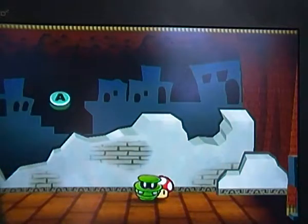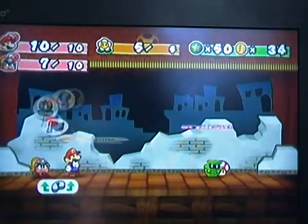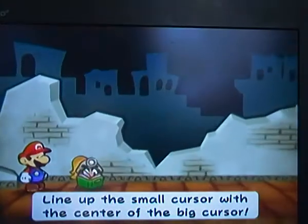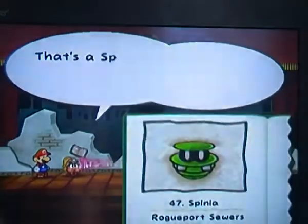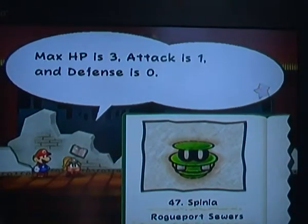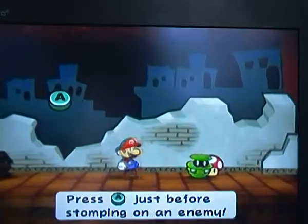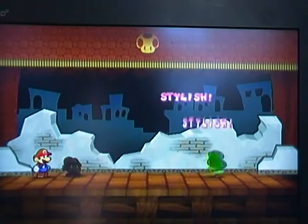We have a new enemy! Another thing in this game: enemies can hold power items, which is why I'm throwing a mushroom. Mostly when enemies drop items and they haven't used them yet, it's more of a chance - 75% chance if they haven't used the item, or 25% if they have. Just keep that in mind.